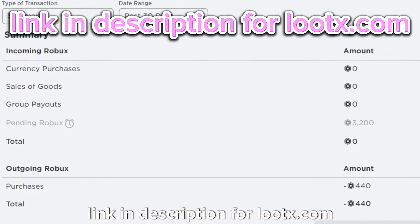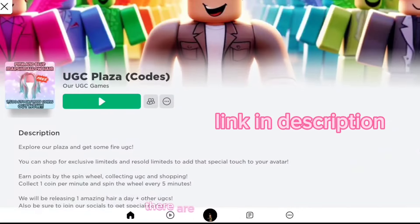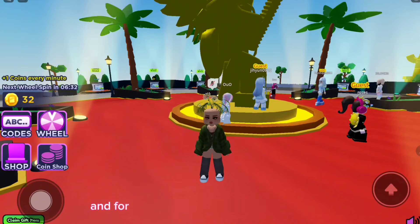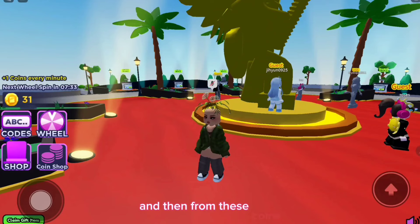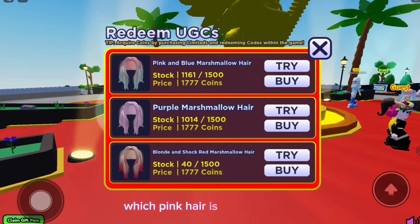Link in description for Lutex.com. In the game UGC Plaza Codes, there are free pink hairs. This game is similar to the previous games, where you just have to stay AFK, and for every minute you spend in the game, you get a coin. From these coins, you can purchase the hairs, which you will find in the shop section. Let me know in the comments which pink hair is your favorite.